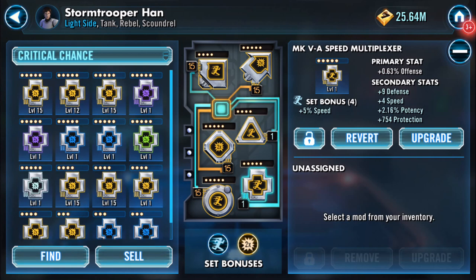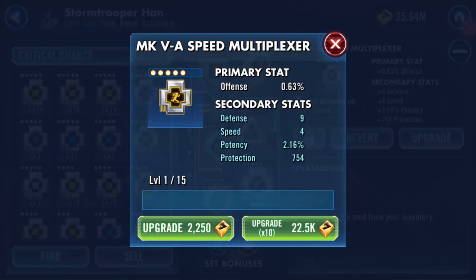I'll do my cross next. This is a gold mod, which means any of the four secondaries could increase - up to four times. It could be that each one gets one enhancement, or maybe two and two, or one and three, or in very rare occasions one secondary stat will receive four enhancements. What will it be?